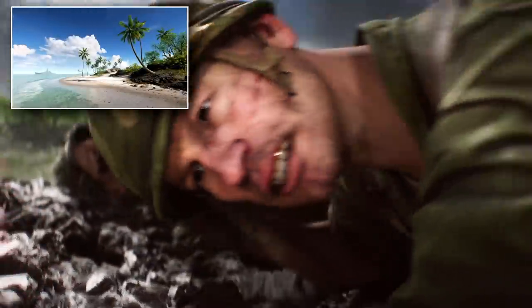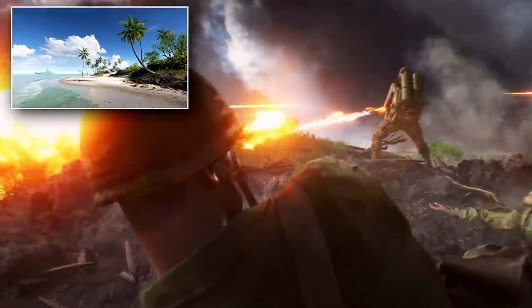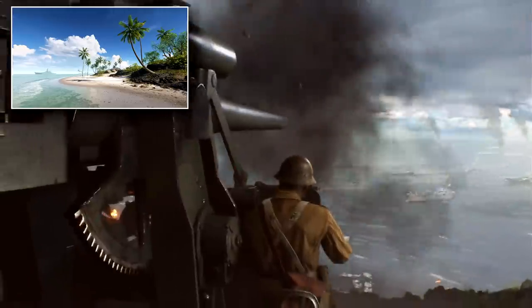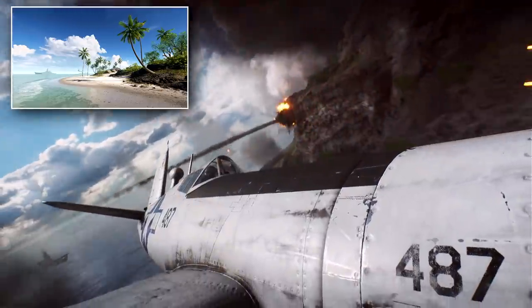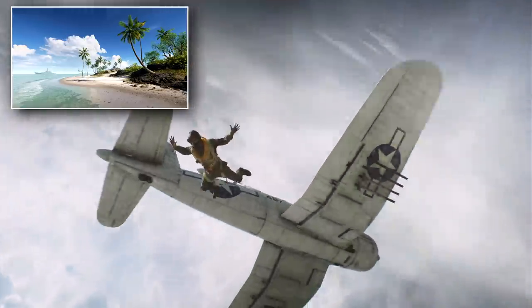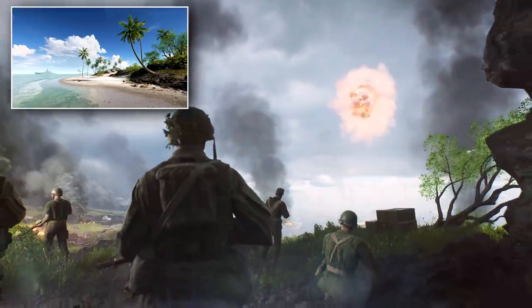Pacific Storm is almost the spiritual predecessor to Paracel Storm from Battlefield 4, as this happened before Paracel Storm — Paracel Storm set in modern day future combat, and Pacific Storm set during World War 2. Apparently the same level designer who worked on Paracel Storm worked on Pacific Storm, so you're going to notice some similarities between the two maps. It's a classic Battlefield map with air, land, and sea combat all rolled into one, and the map lets you move between islands capturing flags. As the name suggests, a huge storm can engulf the combat, limiting your vision — giving me Levolution vibes from Battlefield 4.